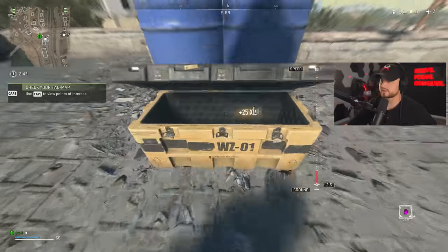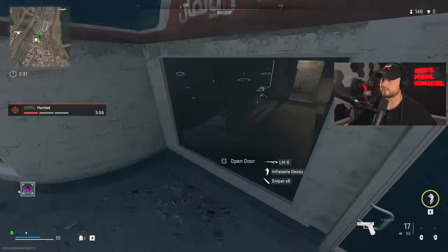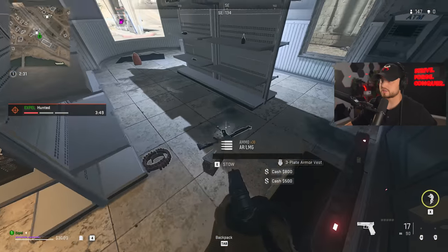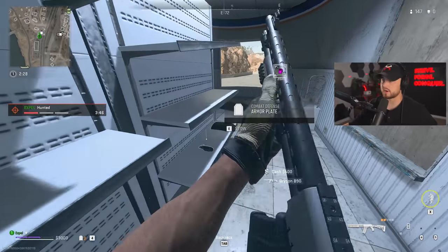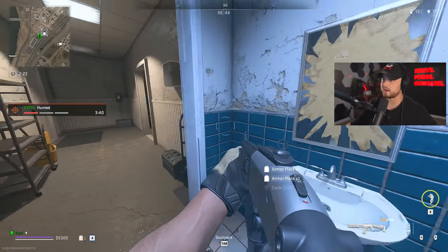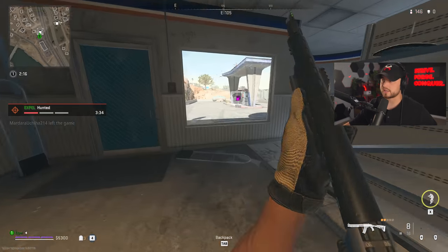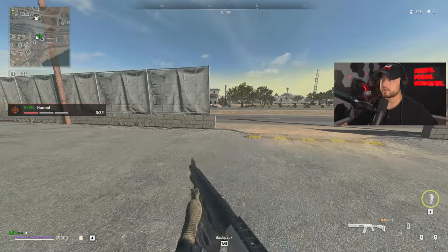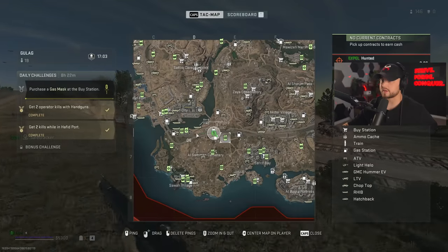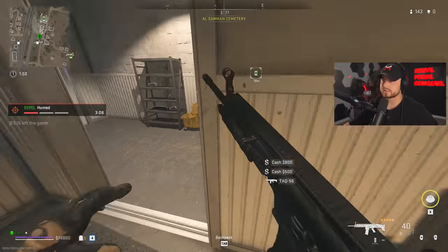I'm gonna land right here just to make sure that we're good, checking around me, sliding off. Should be able to get a little bit of cash out of this - they usually have quite a bit and it's just a good start every single time. Somebody's got a bounty on me so we need to be aware of what's going on around us. Always check these - you can have a self-revive or a self-revive pistol. Now I've almost got enough for a loadout already, which is unheard of.